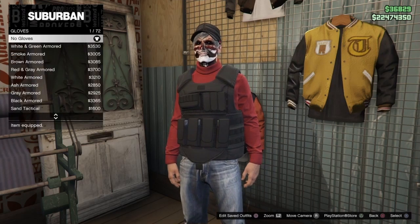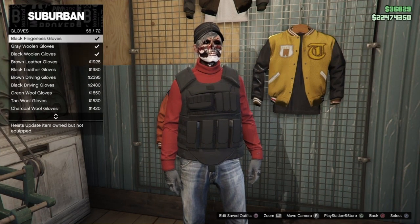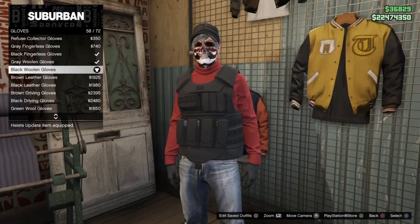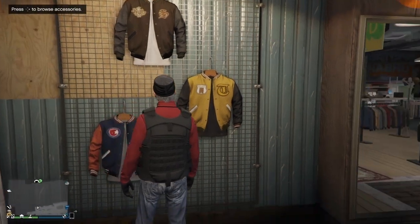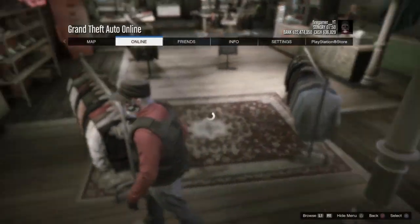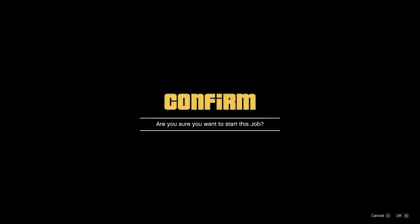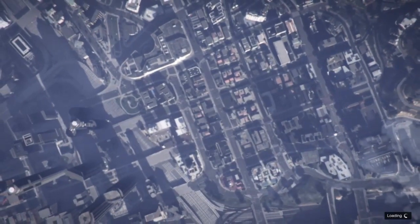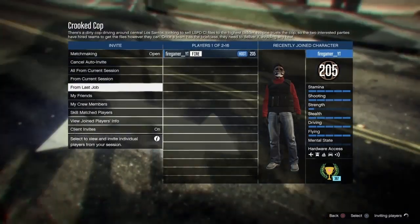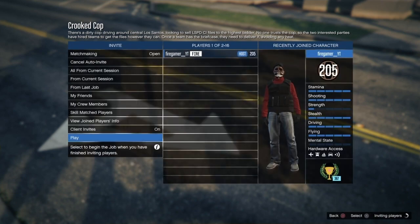After retiring from SecuroServ CEO, go to Accessories, Gloves, and buy any gloves you like - I'll buy the Black Woolen Gloves. Then go to Online, Jobs, Play Jobs, Rockstar Created, Versus, and start the Crooked Cop again. Set clothing to Player Owned - if you're not the host tell the host to do this. Bring a friend or wait for a random player to join.